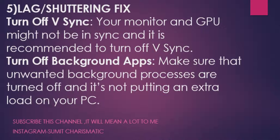For the lag and stuttering fix, try toggling V-Sync. Your monitor and GPU might not be in sync. First try turning V-Sync on and see if the issue persists; if it does, turn it off. If your monitor and GPU are synced, turn it on; if not, turn it off. This can resolve lagginess and stuttering.